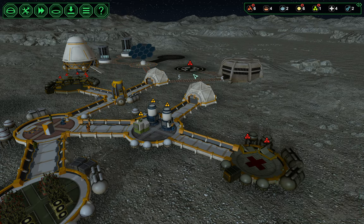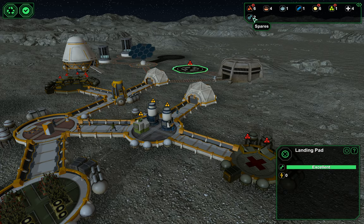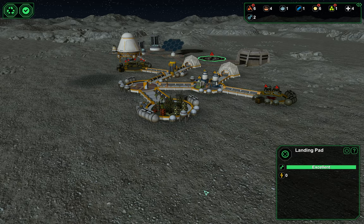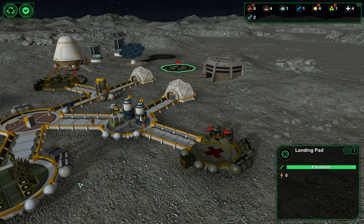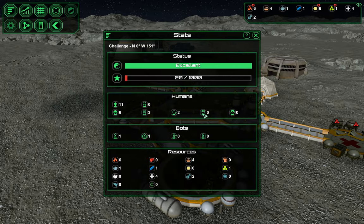We can also recycle the landing pad if we need a spare to get our factory up, but hopefully we won't. I'm pretty happy with this. The only bad thing is that we don't have a medic and it's only a matter of time before we get a solar flare.